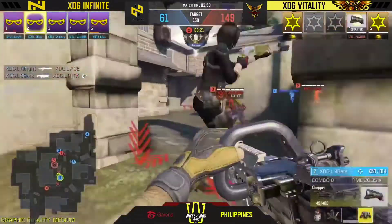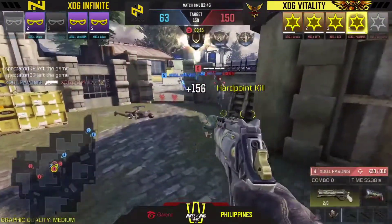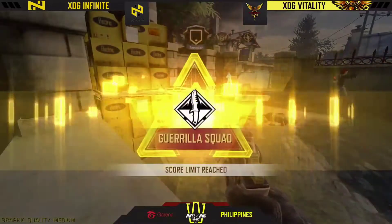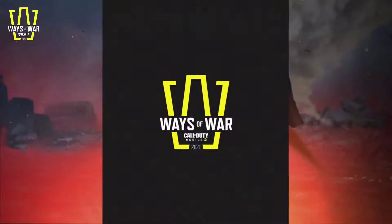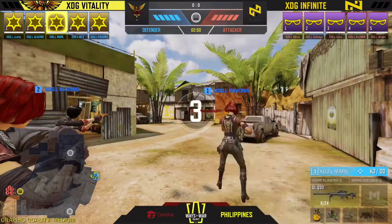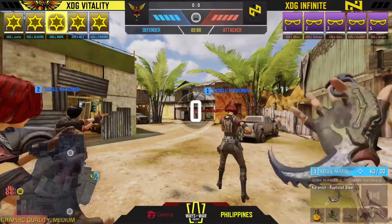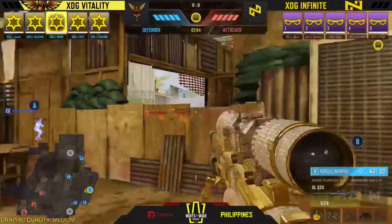Vitality just needed 10 more points to close this off, and now just three more - the game is all over. XDG sees the better side in Vitality. Infinite tries to extend their lifeline but it just doesn't help. Justin picks up the MVP with 25-11 to 15 on the KDA. Team blue - Infinite - will pick Firing Range for Search and Destroy in game two.